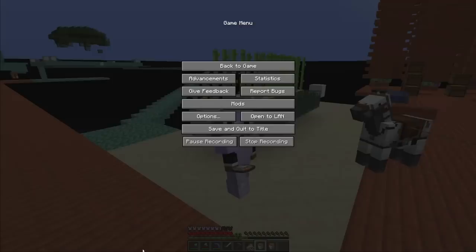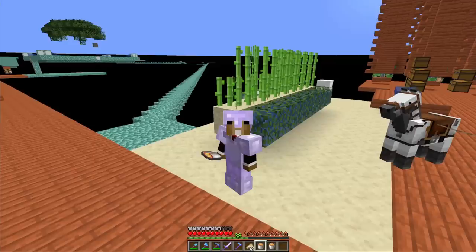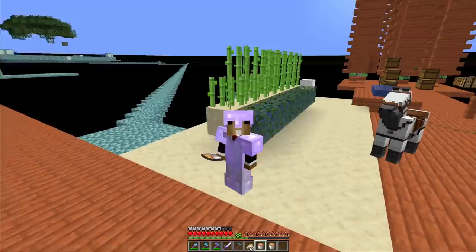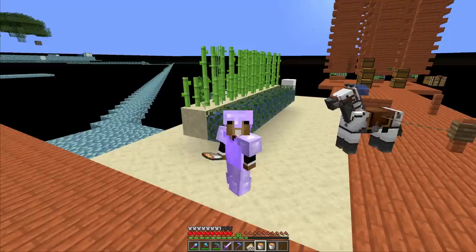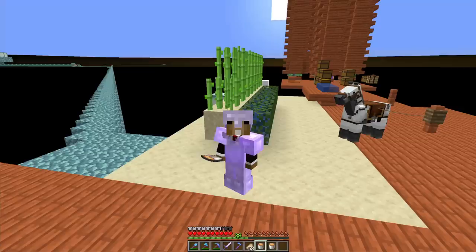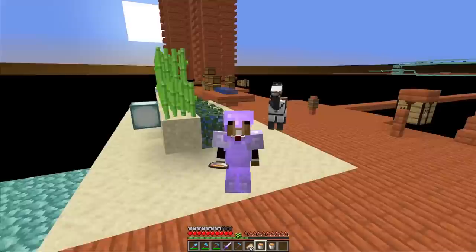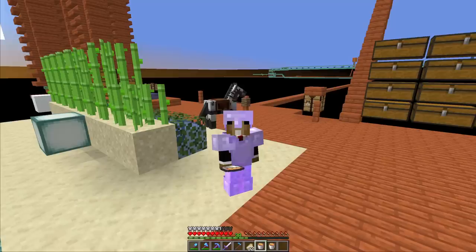Now that we have the lava buckets, I've been thinking about this a lot. There are so many options - we could do more advancements, automate some stuff. I realized we have almost everything available now but we're not quite there yet. So many projects require observers or comparators. For example, a sugarcane farm for flying machines needs honey blocks, and farming honey needs comparators to detect the fill level of the hive.